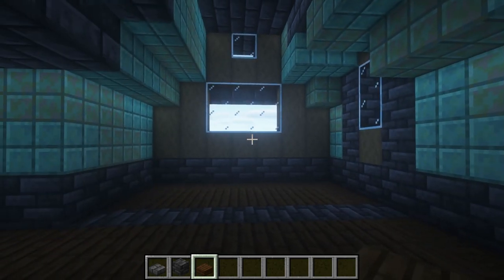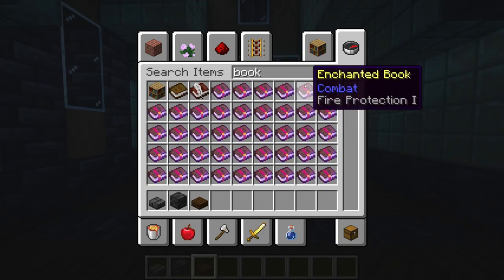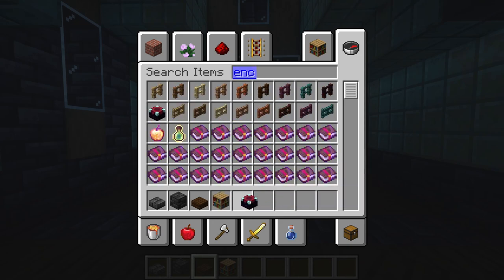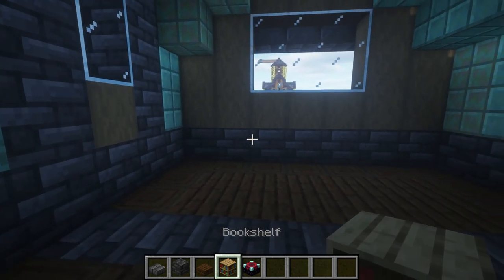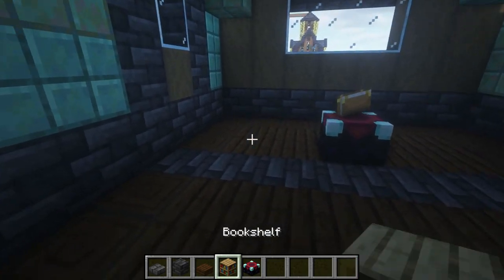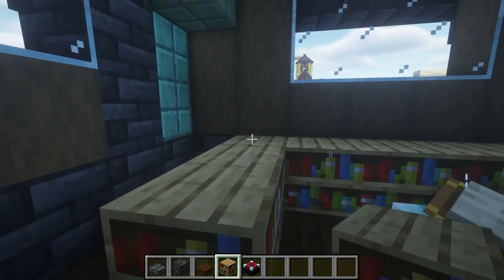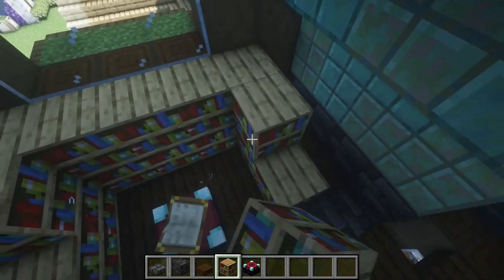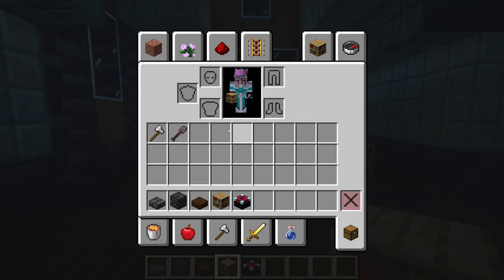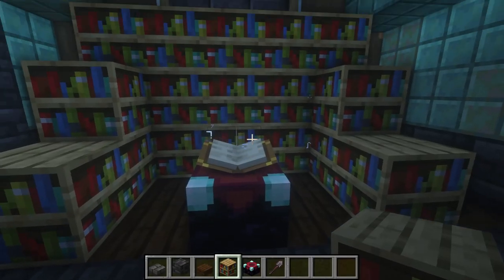I probably would want the furnaces up here. Let's work on this area first. Let's get our bookshelves and our enchanting table. The enchanting table would need to be right there, like so. Let me grab this to test the enchant — that gives you a 30.